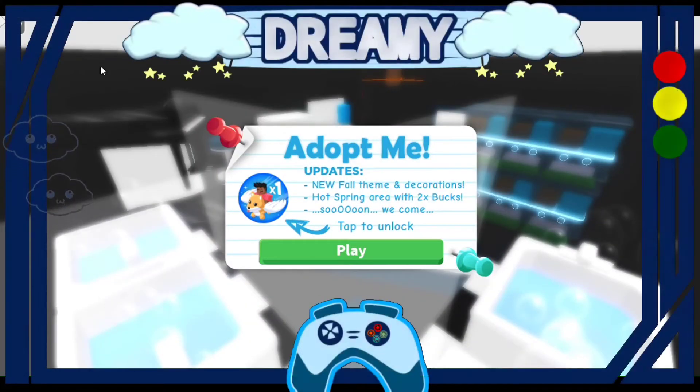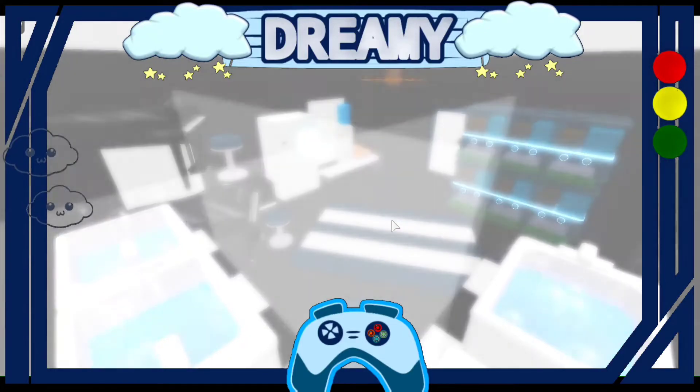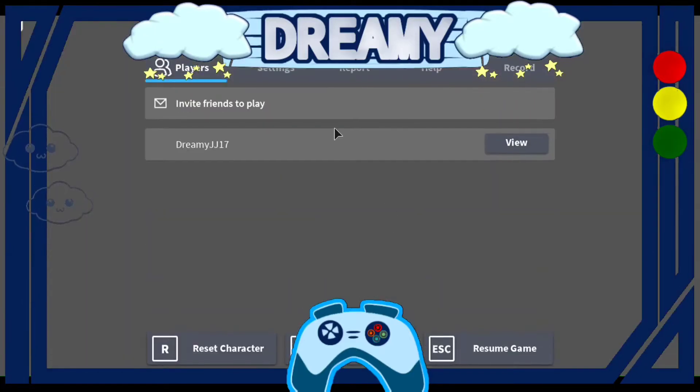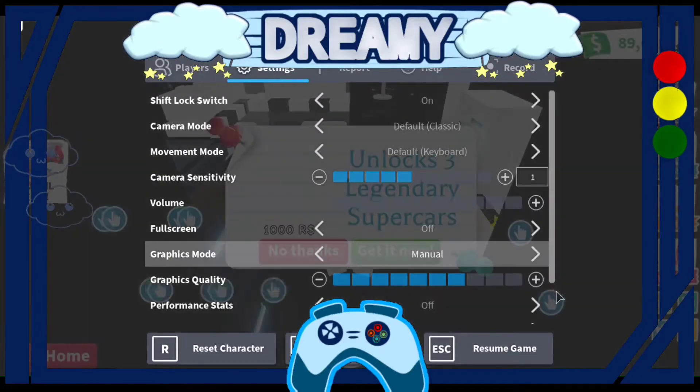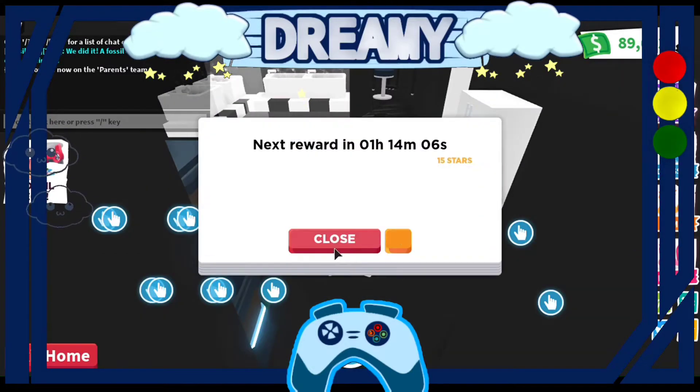Hi Dreamy Army, welcome back to my channel. I'm not gonna do my intro for this video. So for this update, Adopt Me launched their new autumn or fall theme update — I think that is for the wall map and new furniture for our homes. A new hot spring area, and 2x bucks, which is not new in the game but still nice because the fossil egg makes me so broke. I did not expect this update coming tonight — I was literally about to sleep when Adopt Me just dropped this update.